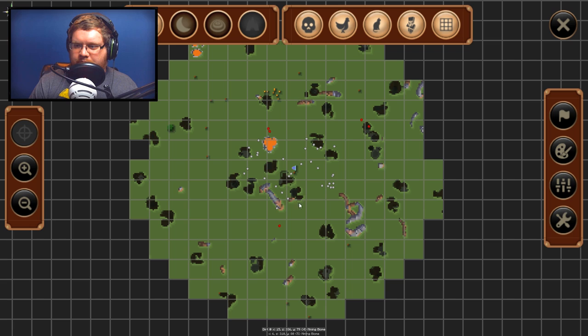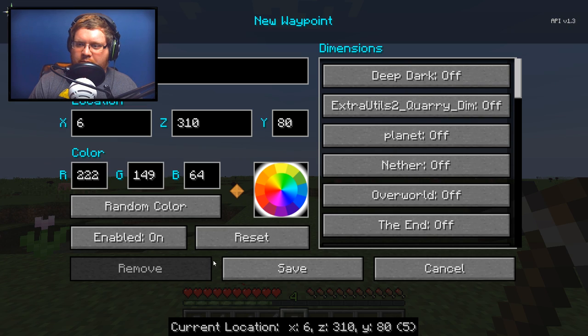We have this big open area, some caves, a lot of animals here so we can do some killing and get more stuff. There are some mobs as well. It's a nice flat area, which will be really useful later on. Let's set a new waypoint and call it 'spawn' for the mining world location.